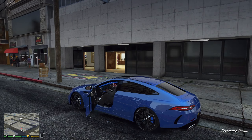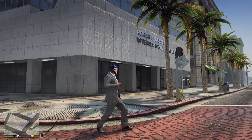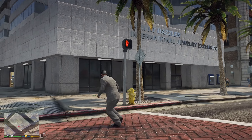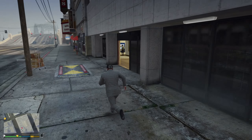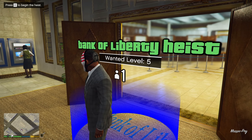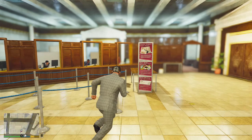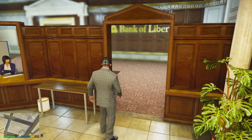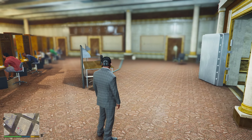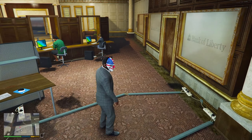Подъезжаем к банку, выходим, осматриваем. В игре он называется International Jewelry Exchange — обменный пункт. Заходим внутрь — здесь у нас есть Liberty City Heist, добавляет 5 звёзд розыска. Можно зайти, посмотреть — здесь сидят работники. Есть такая размытость в интерьере — я уже пробовал это пофиксить с другой графикой, ничего не получилось. Возможно что-то с модом не так.